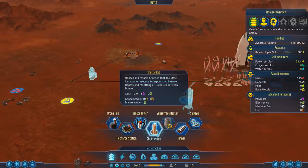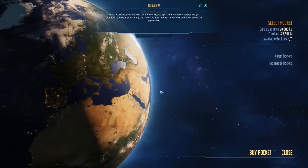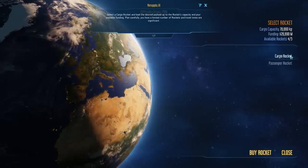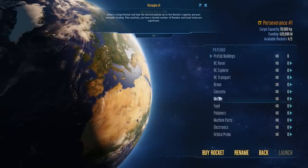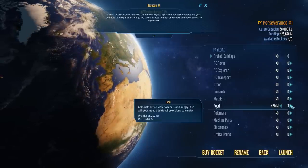The shuttle hub is for long-range resource transportation between depots and resettling of colonists between domes — I think that's intraplanetary travel, not what we need. We've got to figure out where the resupply deal is — oh, right here, nailed it! Select a cargo rocket and load the desired payload to the rocket's capacity using your available funding. Plan carefully — you have a limited number of rockets and travel times are significant. So we need a cargo rocket. I'm not sure what to bring.